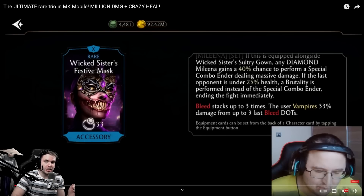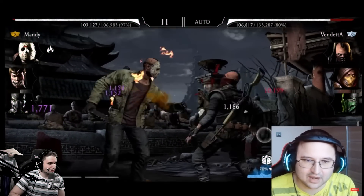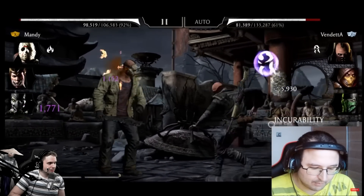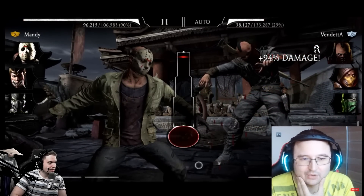Bleed stacks up to three times and you can vampirize 33% damage from up to three last bleed DoTs. Basically, for whatever your bleeds are hitting, you're going to be healing for that amount if you have all three bleeds on them. This is insane, this is incredible. Let's see it in action — no time for anything, we're going to destroy everybody. I'm going to cast this combo vendor because after it you need power to do anything.